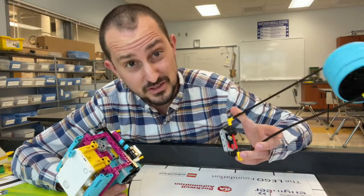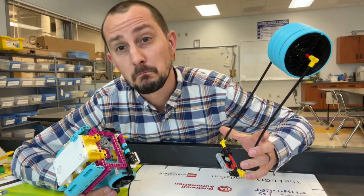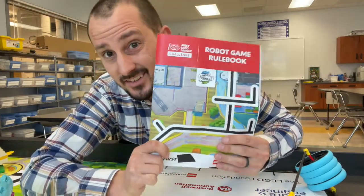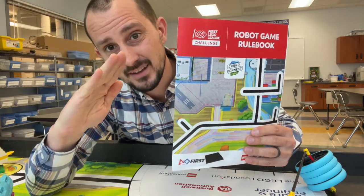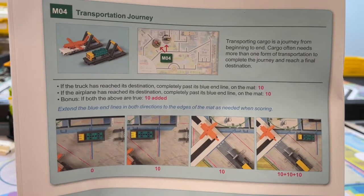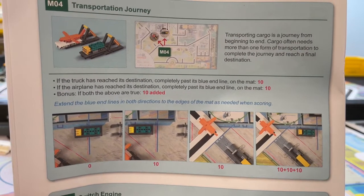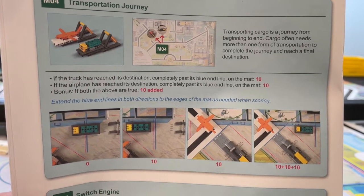While those solutions are tempting — and they work — nowhere in here does it say that the yellow part that slants up has to be down. All this says is that if the truck has reached its destination completely past the blue end line on the mat, and if the airplane has reached its destination completely past the blue end line on the mat — bonus if both are true — 10 added points.